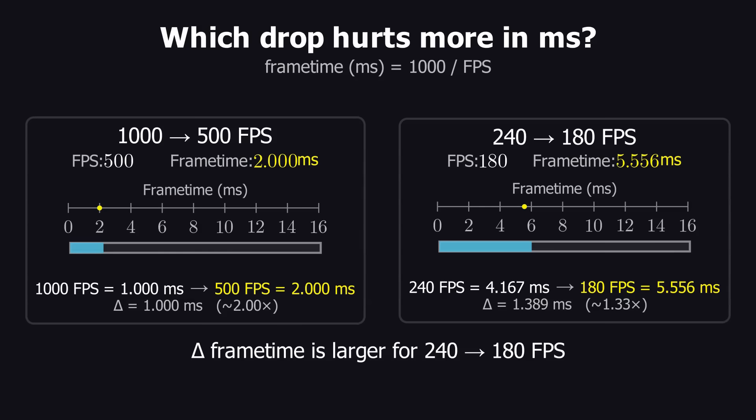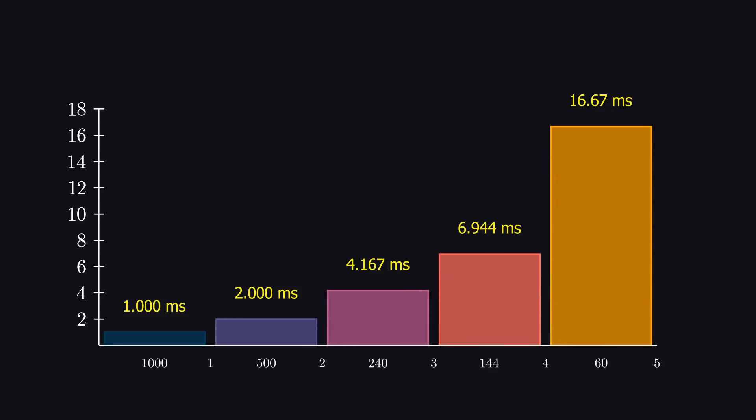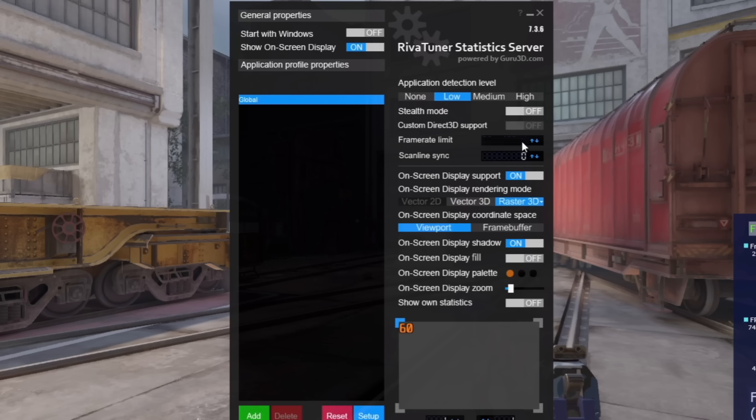Understand that dropping from 1000 FPS to 500 FPS is not bad, but it is bad to drop from 200 FPS to 100 FPS. Of course, there are other ways to cap your frame rate and we're going to investigate that in a future video.